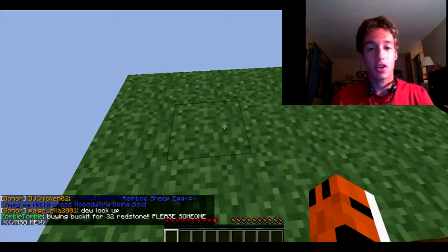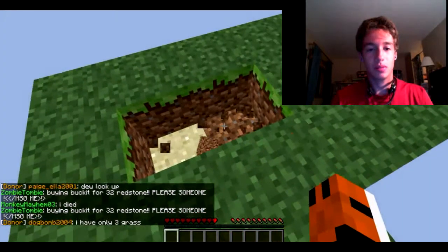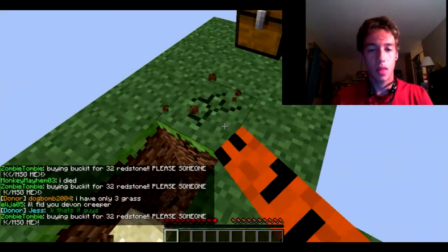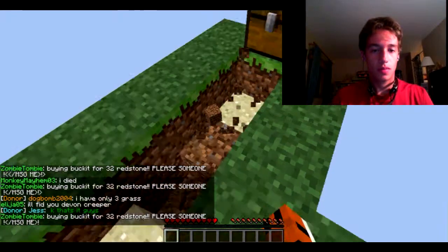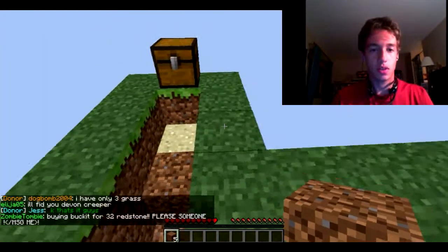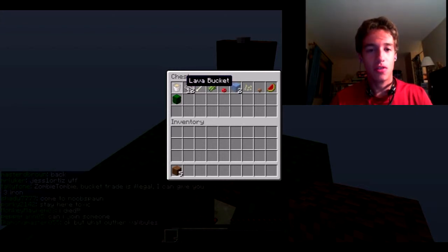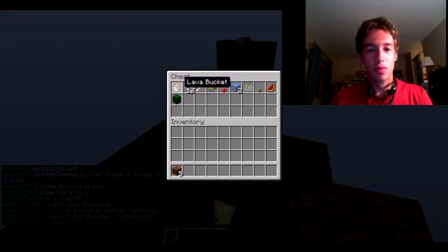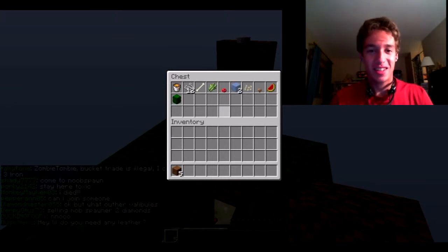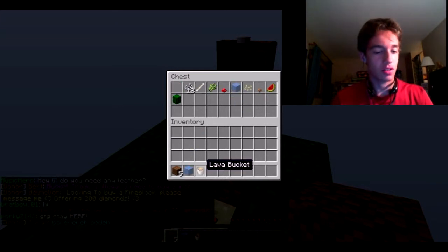I think the first thing we're going to do is create our cobblestone generator because that is by far the most important thing. So this is all we have to actually start off with. If we lose any of this, we're pretty much done. So we've got to be really careful. We just need one ice and we need our bucket with lava and we can create cobblestone.